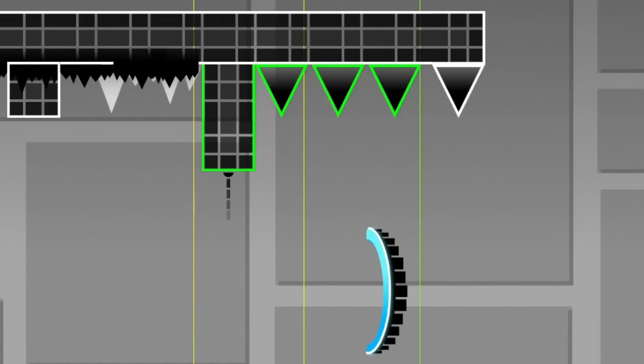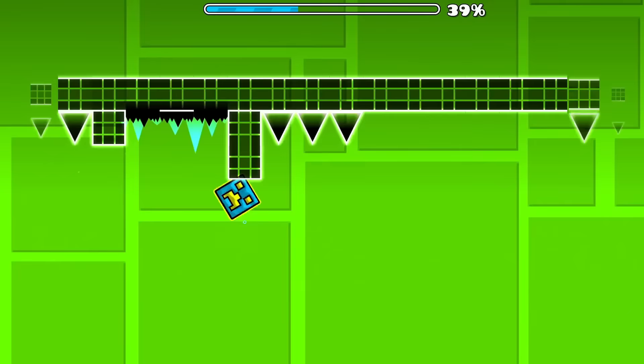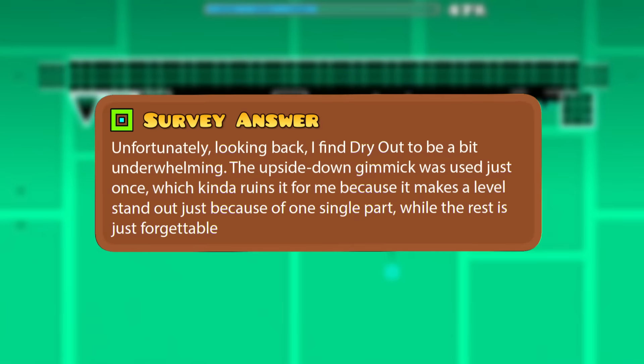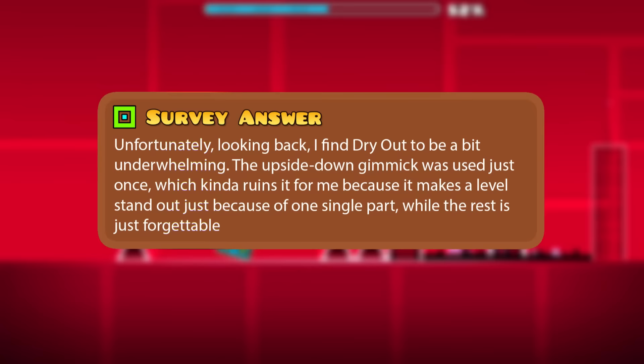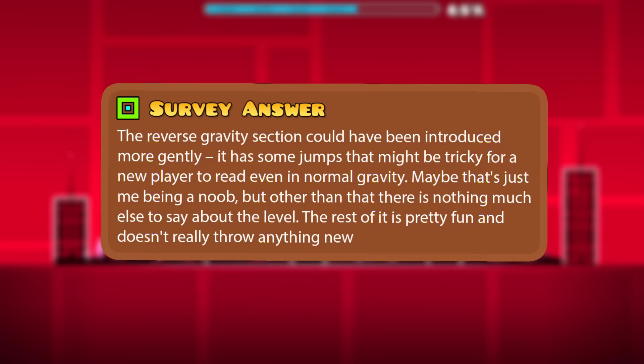For some reason, this final pillar has been moved a couple of pixels to the left, and even the spikes next to it. If you were to realign them back, it works way better and even fixes the potential pillar skip. I don't understand what Robtop was doing there. Some of you seem to be stating the same things: looking back, Dry Out feels a bit underwhelming. The upside down gimmick was used only once, which kind of ruins it because it makes the level stand out just because of one single part while the rest is forgettable. The reverse gravity section could have been introduced more gently.